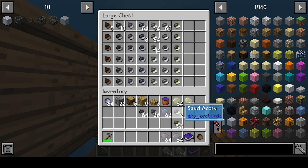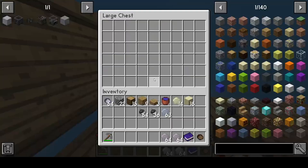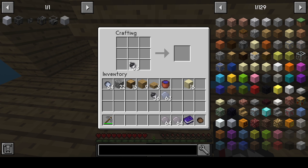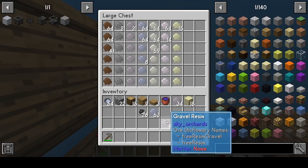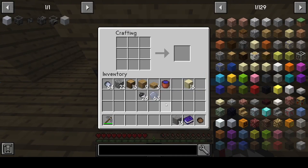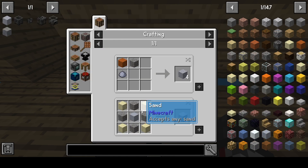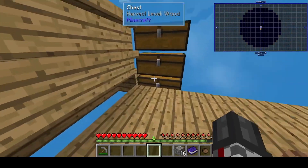If I figure out how much sand I can make... eighteen. So I need to make eighteen gravel and a decent bit less clay. Gravel resin, gravel resin, sand acorns — don't have any. So if this is four, that takes the clay. I'll make five — five sounds fine.